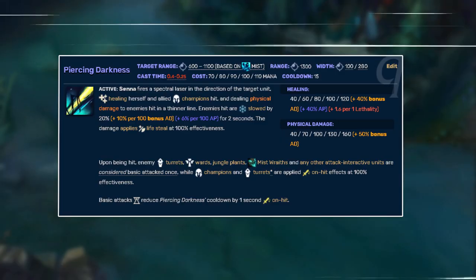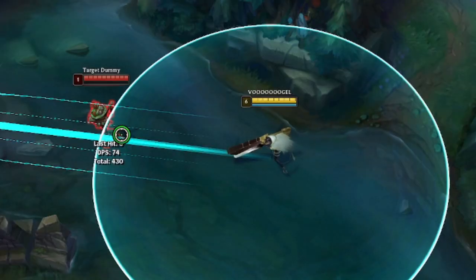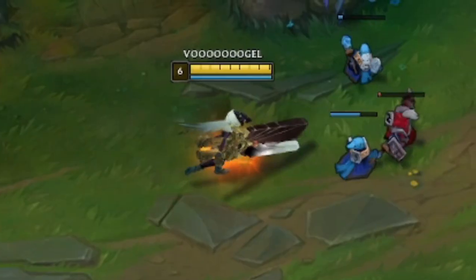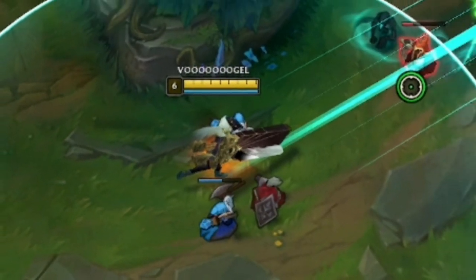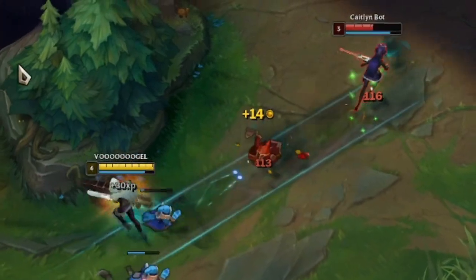The Q actually has 2 range options. The circle shows the area where the enemy needs to be in order to cast your spell, and the other line is the part that will actually deal damage. So when you want to hit enemies that stand further away, you can cast your Q spell by hitting the minion wave and damage the enemy as well.